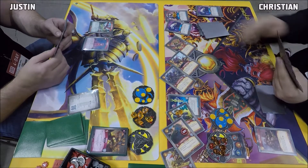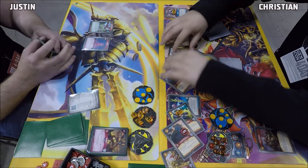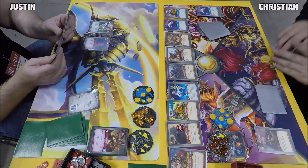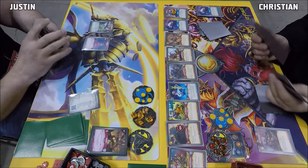Christian at check with seven, keeping Justin off of a key. Justin needs to play as many cards as he can to try to get back around to that Gateway to Dis. He does have a Three Fates also, but that's not as hard of a hit obviously.